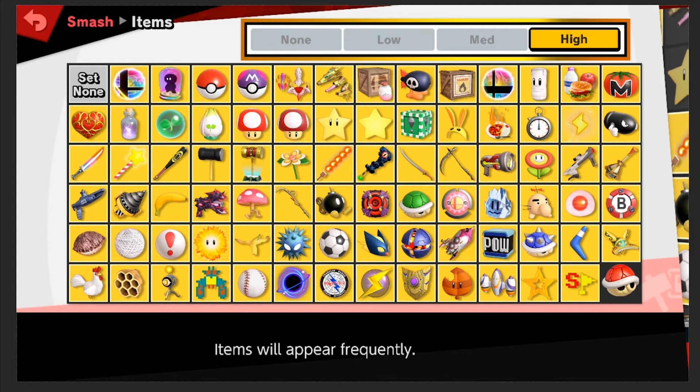There are going to be 82 items, which means I have to get rid of 41. It dawned on me that we actually have the same amount of items as we did characters before Byleth was announced. My last video didn't include Byleth — that's because it was recorded before Byleth came out.